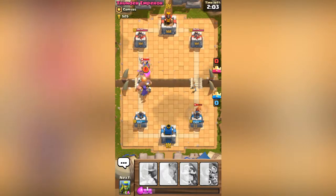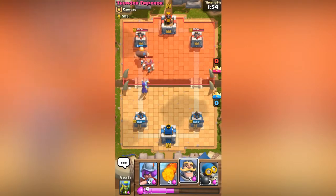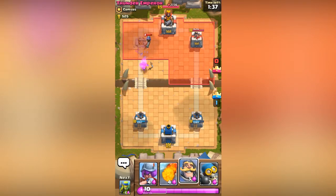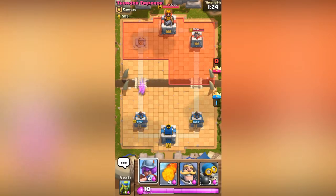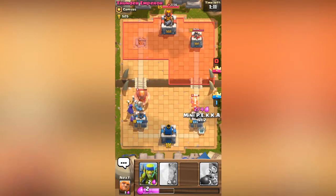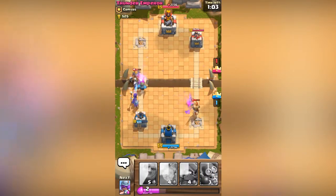The valkyrie is still up — oh wait, the valkyrie's about to go down so I shouldn't worry. Let's save the elixir. We might destroy the tower — there it goes! The witch can handle things here. The musketeer is coming but we shouldn't really worry. I'm gonna drop a musketeer followed by a knight, then a witch, then a mini pekka, and maybe some spirit goblins since we might not be able to get to him.